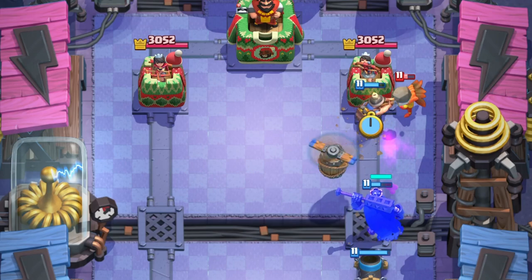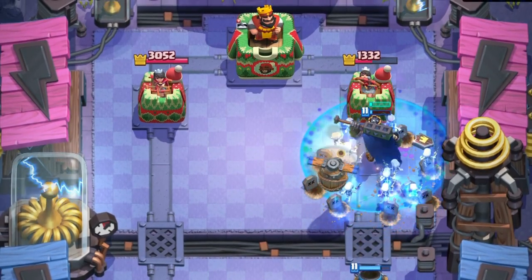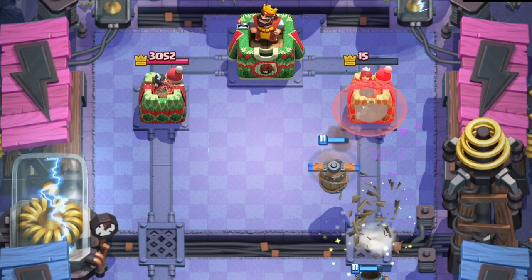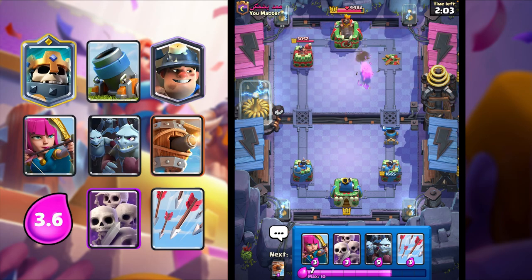I'm going to do that, and the Mortar - everything kills that. I'm going to activate my Skeleton King ability here, and that is so much damage. We're probably going to take a tower. That's so good - Minion Horde is super underrated. It gets a lot of value, and it's just crazy.